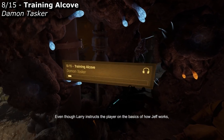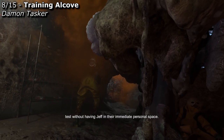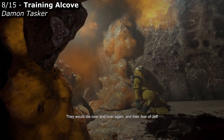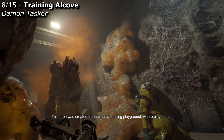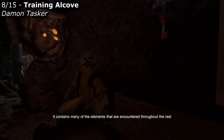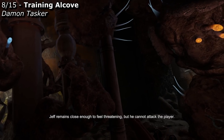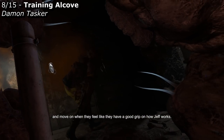Even though Larry instructs the player on the basics of how Jeff works, we found that we needed to let players test those rules without having Jeff in their immediate personal space. If we made players first interact with Jeff face to face, they often fell to pieces and forgot the rules — they would die over and over again, and their fear of Jeff would quickly turn into frustration and annoyance. This area was created to serve as a training playground where players can observe Jeff reacting to various sounds while remaining safe from his attacks. It contains many of the elements encountered throughout the rest of the level, including falling bottles, a padlock that needs to be shot, and various types of Zen plants. Jeff remains close enough to feel threatening, but he cannot attack the player, and players can spend as much time here as they need to.